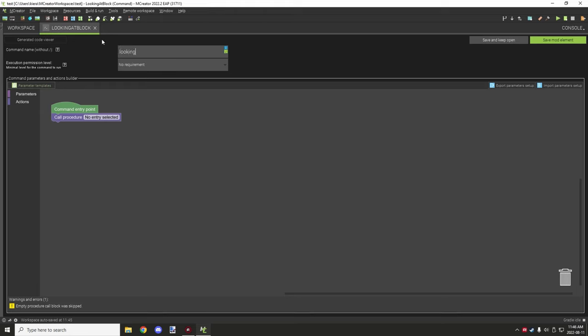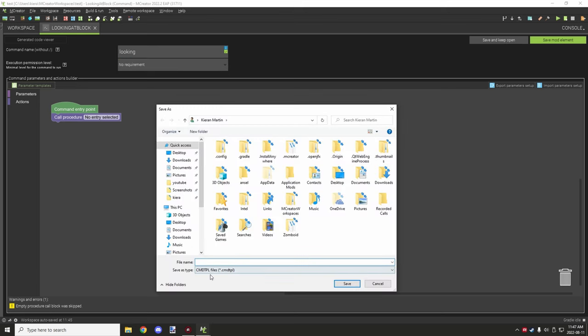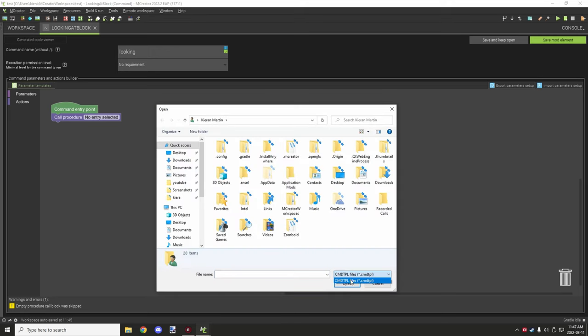This will be the command that we actually run. If you want to restrict access to the player, you can have different op levels from one to four, with four being the highest. The default is three or something, I can't remember exactly. 'No requirement' is the setting that allows all players to use it. On the right-hand side you have import and export features, similar to the procedure system. This exports a special command file with the .cmd.tpl extension, specifically for commands.